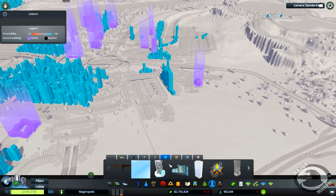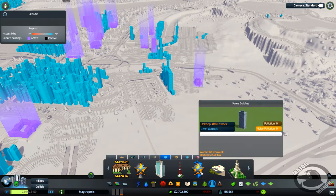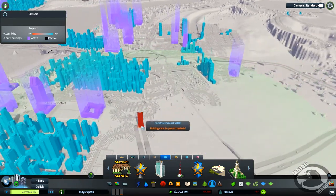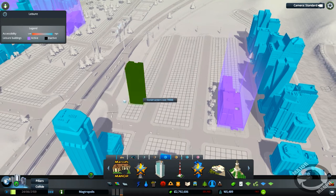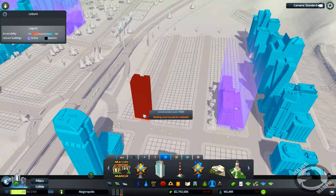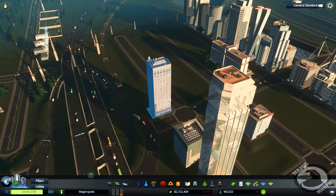Let's go and find our next building — another level three. We are looking for the Calais Tower. There it is — Calais Tower, 70 grand. Doesn't look like anything special, but it's different. Let's put it across in this area here, about there. 70 grand, boom! It's beautiful.